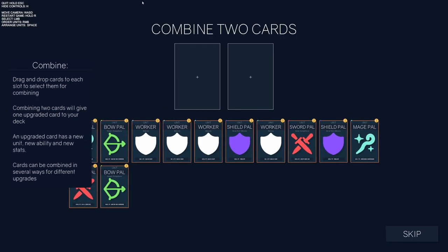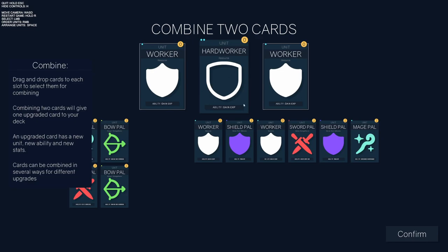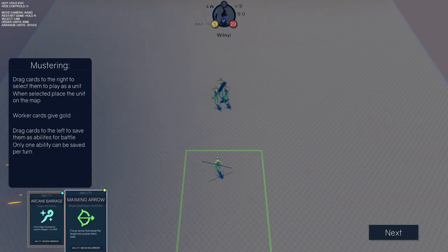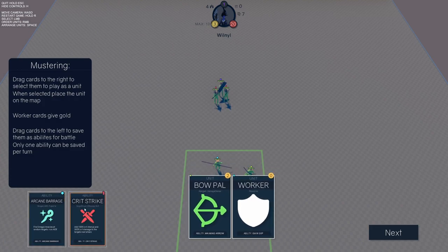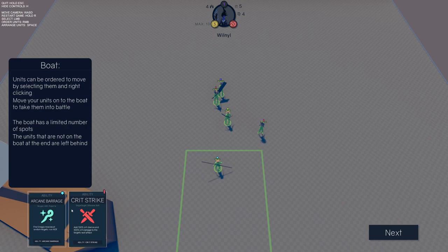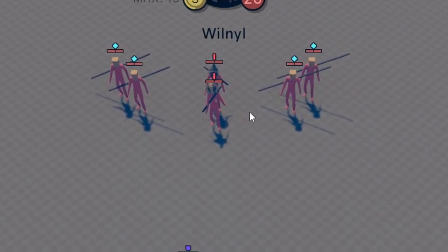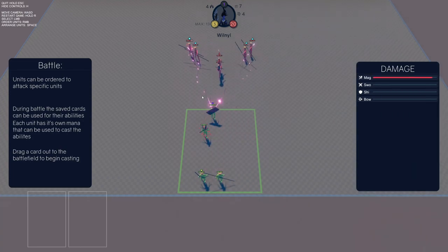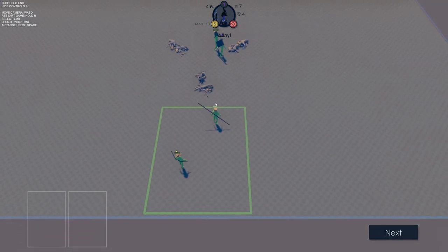Oh, combining two cards gives you one upgraded card — so a worker plus a worker makes a hard worker. That gives a little more gold. Let's save a critical strike ability and put a worker down. I think that's a good combo — let's send them off. Critical strike! Ability: arcane barrage — let's launch that on them. Nice! That's actually pretty cool. She barely lived but nobody died — pretty good.